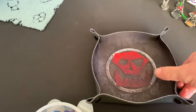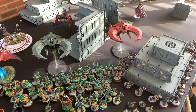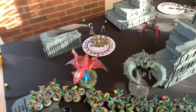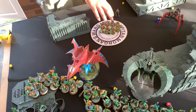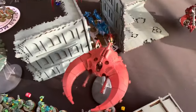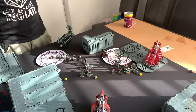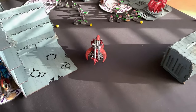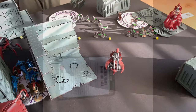Necrons turn one coming up. The Doom Scythes moved up — they advanced, rolled sixes on the advance. The other units moved into position. Necrons shooting turn one coming back.